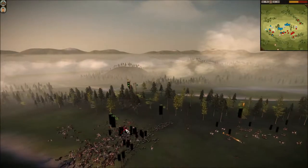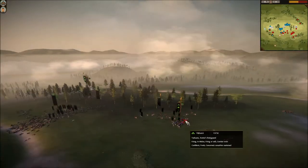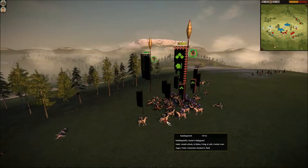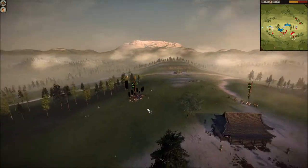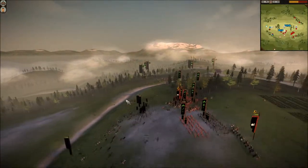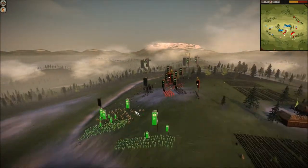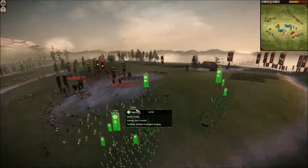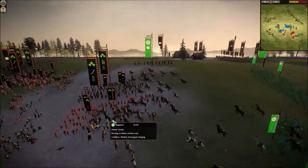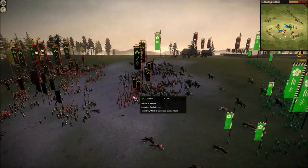On this side my teammate was being obliterated. Raptor Swirl got Tri-Dutch's general, but then his army basically got destroyed by the cavalry. So I had my Naginata Samurai attack Tri-Dutch's flank.